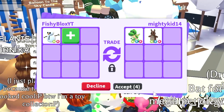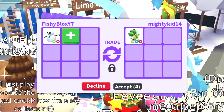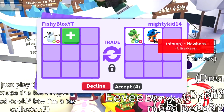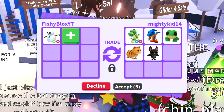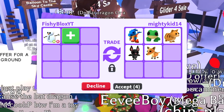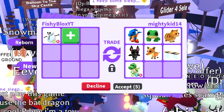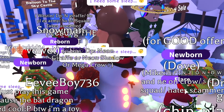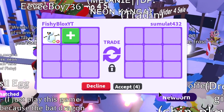All right, let's put the neon snowman in and they're offering a neon kangaroo and a neon T-rex. They took out the neon kangaroo and put a Dinonicus and a frog. I probably would have done it if they kept the neon kangaroo, but now it's a bunch of stuff I wouldn't want. I'm gonna decline the trade — the neon kangaroo was a tempting offer though.